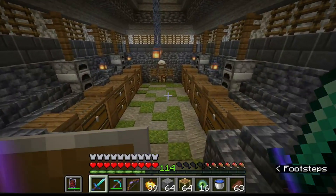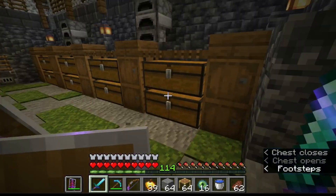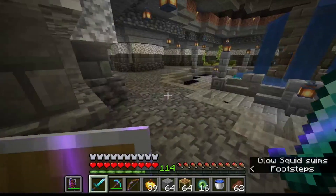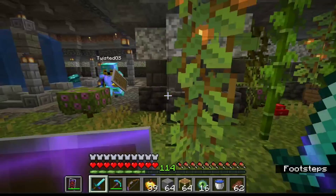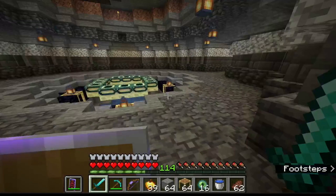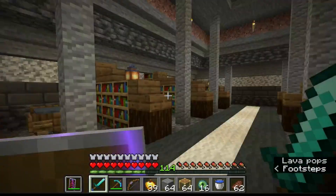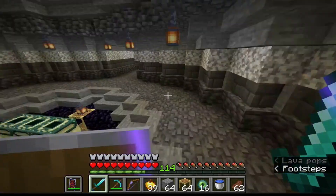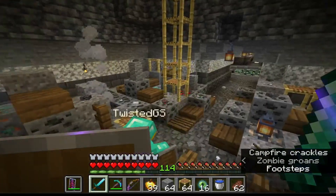We've got a sword room with some basic stuff like iron items, building blocks spread throughout. Then we've got a pet hangout area where we can leave them if we want, and a zen room with plants and glow squids. Over here's the library with lots of bookcases and fun seating areas — a great place to study if you're in college. And then we come over here to the ravine access room.